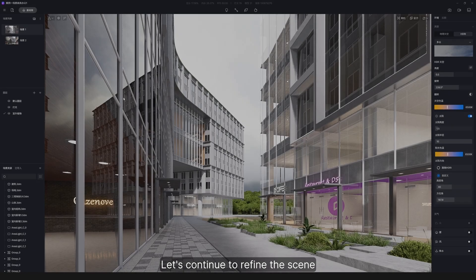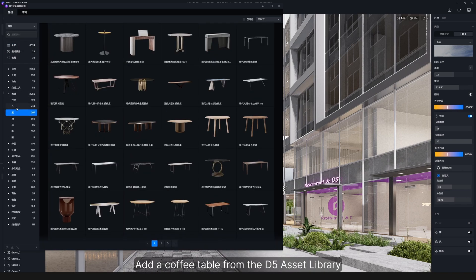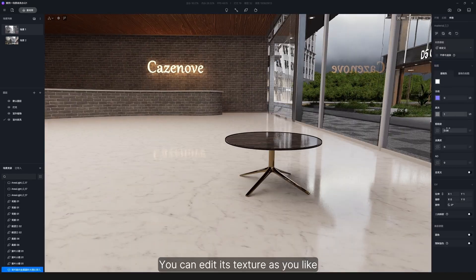Let's continue to refine the scene. First, we shall furnish the room. Create a new layer of interior furniture. Add a coffee table from the D5 asset library. You can edit its texture as you like.